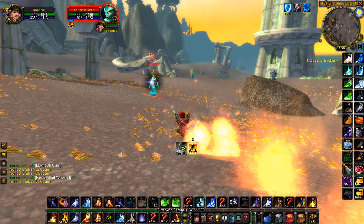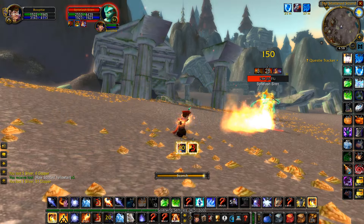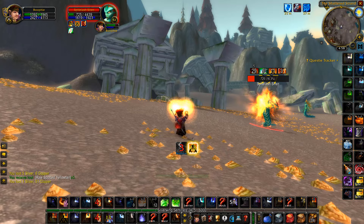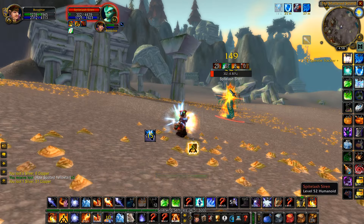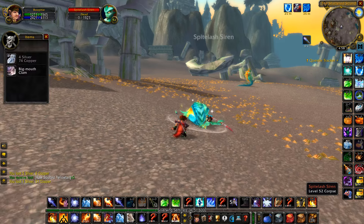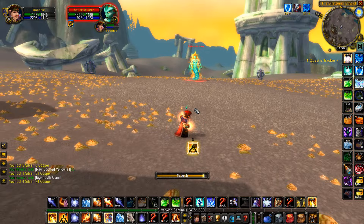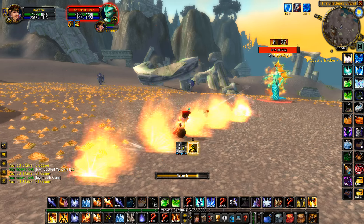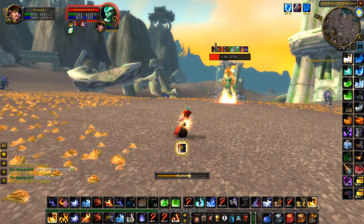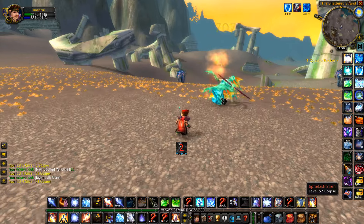We are pretty early into Phase 3 but there was zero competition when I was doing this farm, which is really good, and they actually respawned extremely quickly. By the time I got through about four mobs, the first mob had already respawned. I found myself just running around in a tiny circle killing the same four mobs over and over because of how quickly they respawn. They have a pretty good drop chance on the Big Mouth Clams, and the Zesty Clam Meat is a 100% drop chance inside the clams, so you're going to make steady gold from that. On my realm I can get anywhere from five to ten silver each for those and they sell extremely quickly because they're used in the Waylaid Supply.